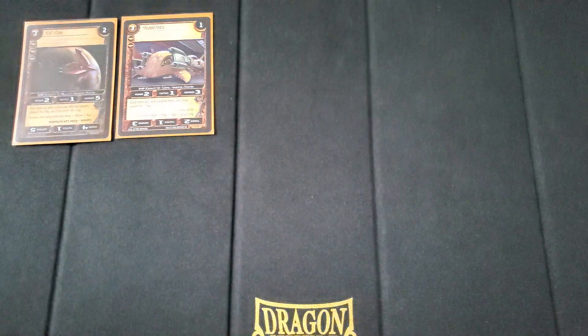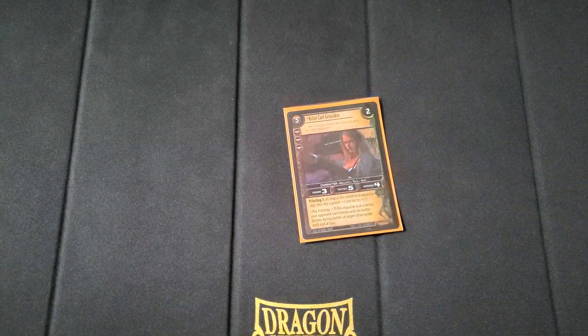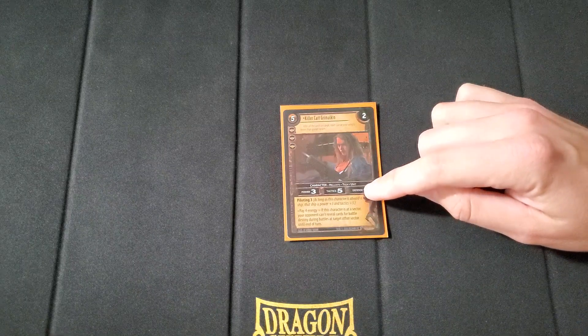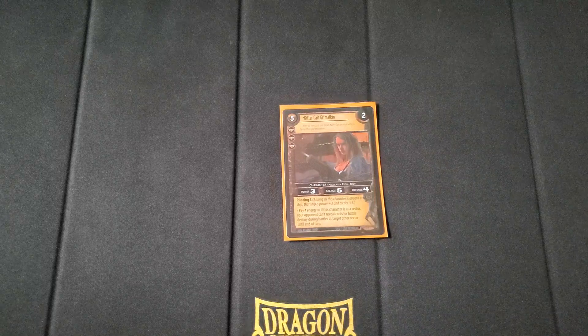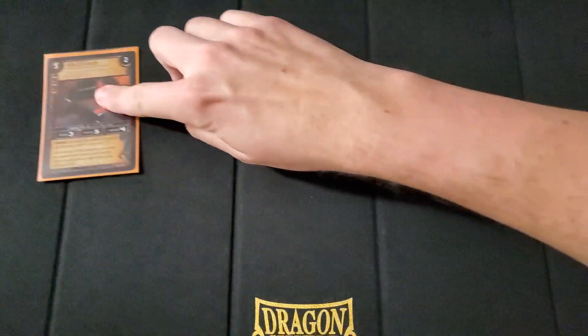Now we'll go into the non-ship units — the pilots and vehicles. To start things off, I run 1 Killer Kate Grimalkin, which is the one that goes with Cat's Claw. She's 5 cost, 3 threshold — both really high. She's 2 destiny, which isn't great. But she has 3 power, 5 tactics so she alone will have a destiny flip, and 4 defense. She has piloting 3, so anything she pilots she adds 3 to its power stat, which is really good. Once per turn, pay 4 energy — if this character is at a sector, your opponent can't reveal cards for battle destiny during battles at a target other sector until end of turn. Being able to stop opponent attrition or destiny flips is very, very good. This card is very solid.